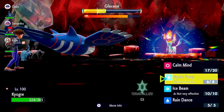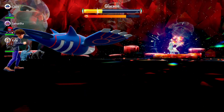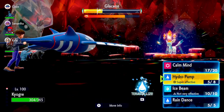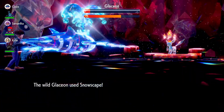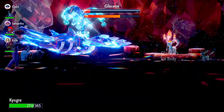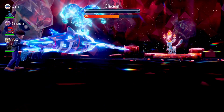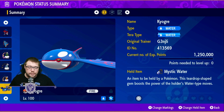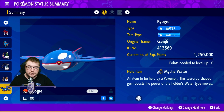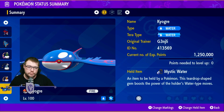Kyogre is definitely going to be the new water attacker for Tera Raids, and there's definitely a reason why he is the king of the sea — especially mixing it with Mystic Water. Kyogre is going to be very deadly within the six star raids and helps you solo pretty much anything. This is my Kyogre set — let me know what you're running on him in the comments below, and if you want to see more Tera Raid builds like these let me know. I'll catch you guys in the next one.